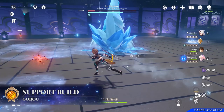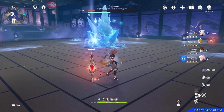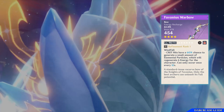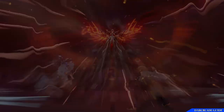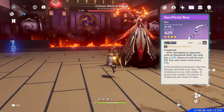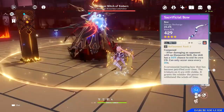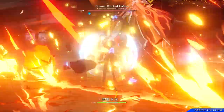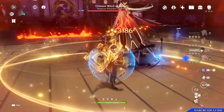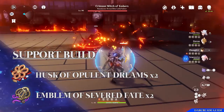When it comes to the weaponry, there are really only two options I would advise for Goro. First is the Favonius War Bow, which gives a nice chunk of energy recharge, and on top of that critical hits have a percentage chance of generating energy particles, allowing us to get our burst more often. Alternatively, you can use the Sacrificial Bow if you don't have the Favonius War Bow, which again provides energy recharge and allows us to use our elemental skill potentially twice in a row. As for the artifacts, I'll be using two pieces of the Emblem of Severed Fate combined with two pieces of the Husk of Opulent Dreams.